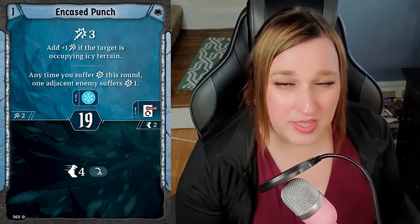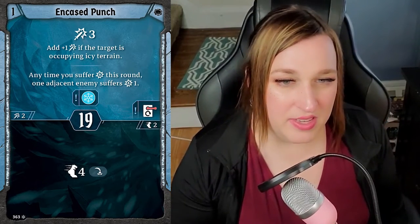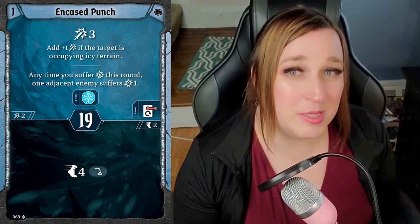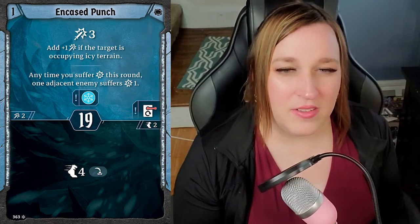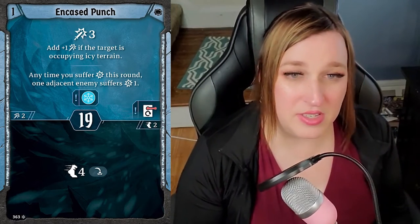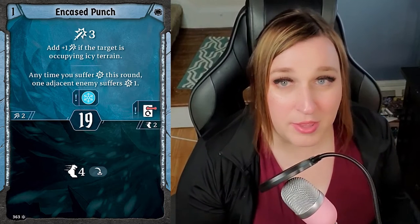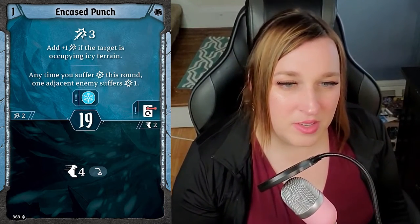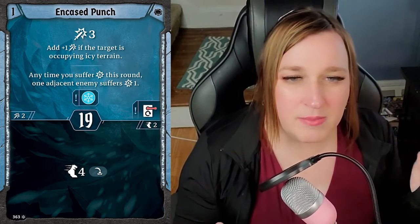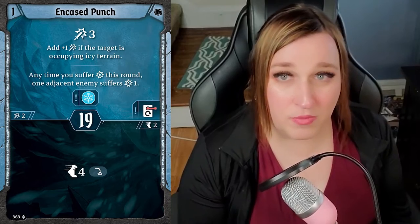Encased Punch: initiative 19 — great initiative — jump four on the bottom, which you're just going to use basically your whole career. The top is attack three, potentially attack four if they're on ice, and it infuses ice. Any time you suffer damage this round, an adjacent enemy also suffers a damage. You don't want to use that retaliate combo too often, but the bottom is good, the top is a decent melee attack that gives you ice, and attack three plus infuse ice is already solid. Great card.